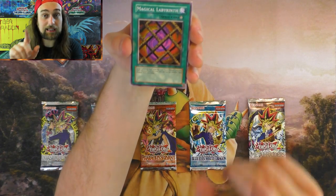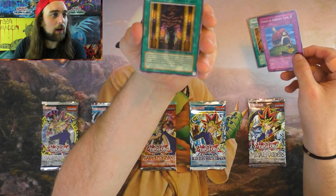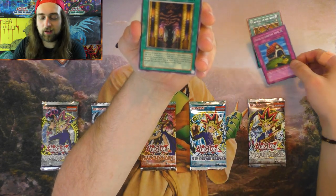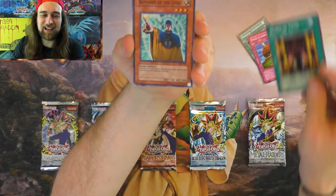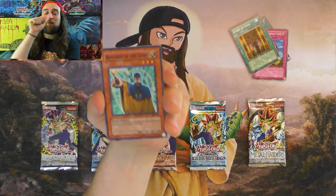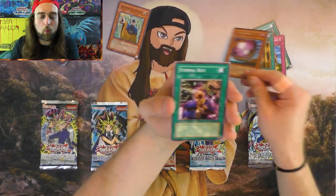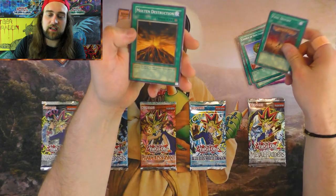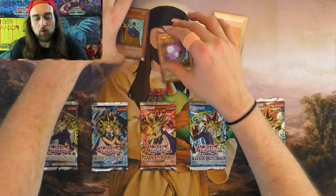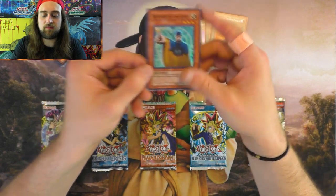However, some busted stuff from Spell Ruler would be nice. Magic Ruler — never forget, actually, Magic Ruler. Magical Labyrinth. House of Adhesive Tape. Cursed Fiend. Banisher of the Light! Super Rare, Spell Ruler — Banisher of the Light! Giant Germ, Rare. Wow, that is incredible. Eternal Rest, Chorus of Sanctuary, Final Destiny, and a Molten Destruction. That Banisher of the Light — that is beautiful. I wish that was first edition, but still, that's just great.